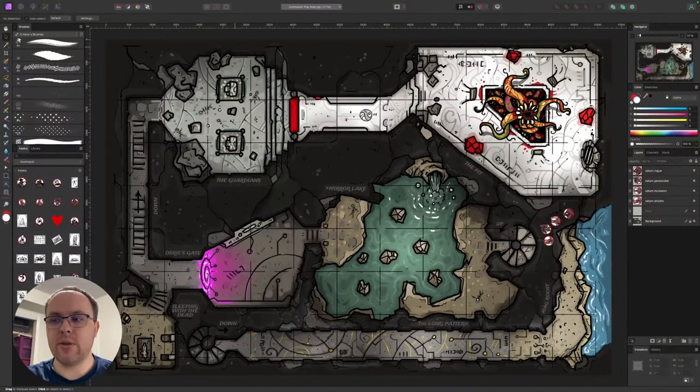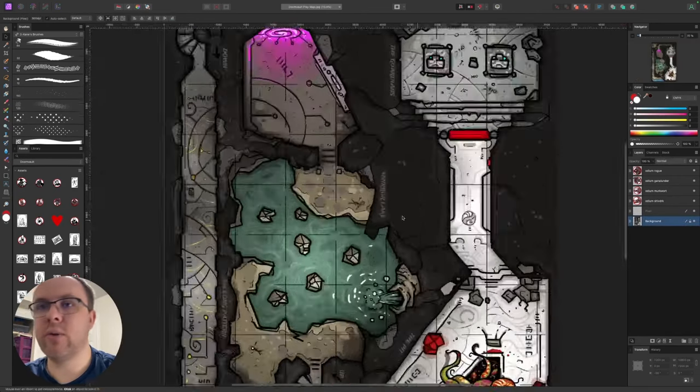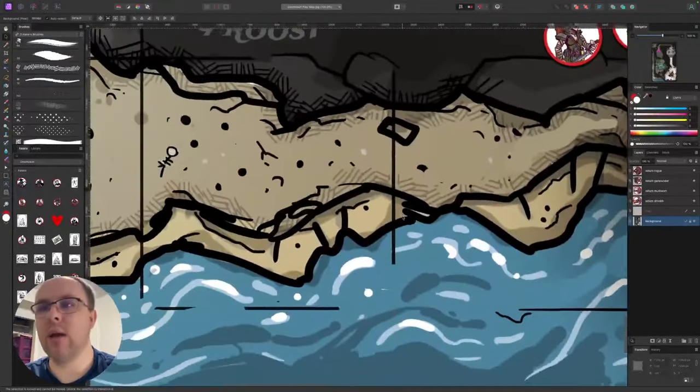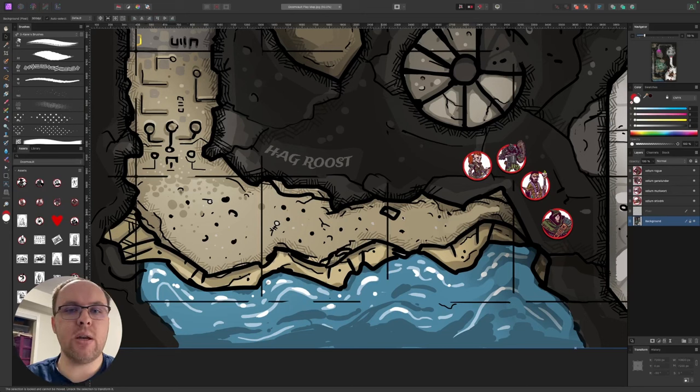I'm going to use this wonderful map — the updated version of the original Doom Vault map recently released on the Runehammer Patreon. We're looking down in the bottom right; let me zoom in a little bit. We are down here at Hag's Roost. So let's start with how to run this scene using the original core version.